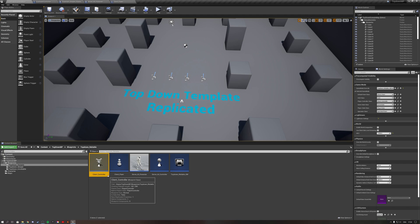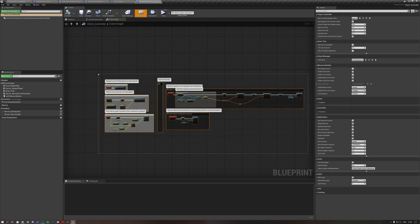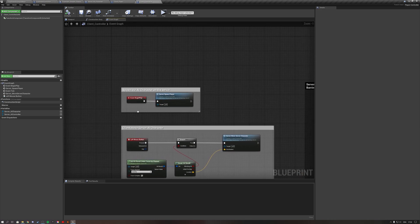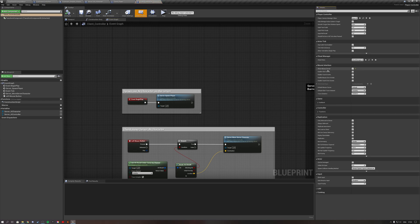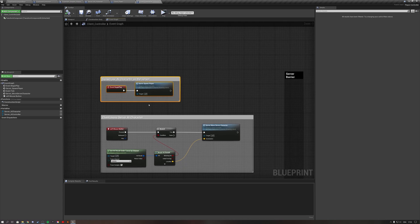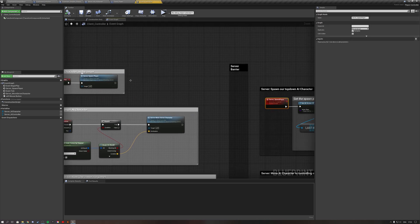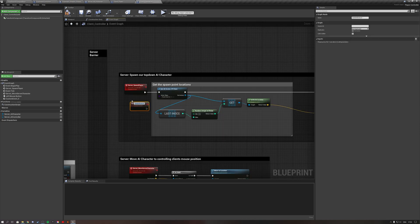The rest of the magic happens inside the client controller. First, I always enable the mouse: go to class defaults and set show mouse cursor to true, so when you start the game you'll see your mouse. Then for begin play, we use a custom event — I named mine server spawn player — which runs on the server and is reliable. This event spawns our AI character on the server.